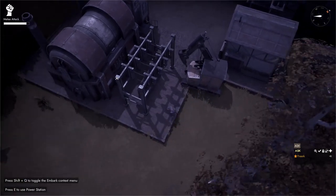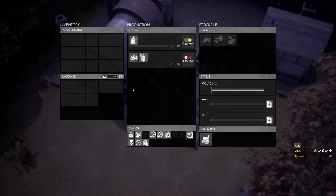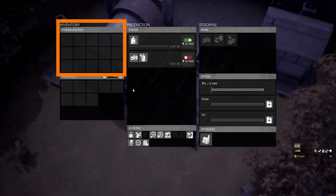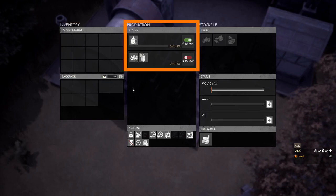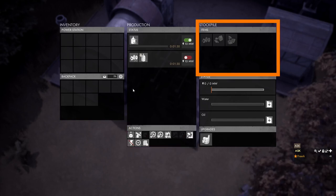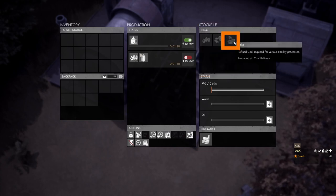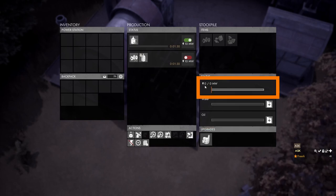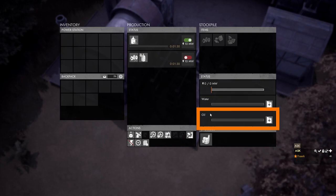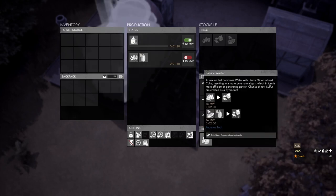Once the power station is ready we hop out and press E to open it. The menu is similar to the diesel power plant: on the left is our inventory and the power station's inventory, in the middle is the production panel with two recipes, in the bottom middle is the actions panel, on the top right is the stockpile where we can store coal, sulfur, and coal coke. In the status panel we can see power production, water levels, and crude oil levels. In the bottom right is the upgrades panel.